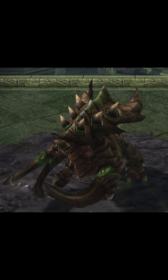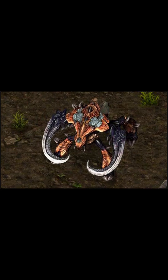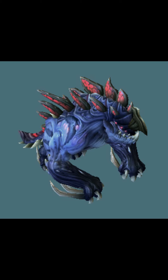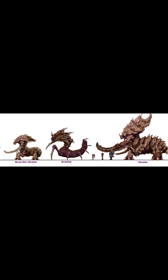Ultralisks used to look like this in StarCraft 1 but now look like this. Ultralisks are the most powerful ground strain the swarm possesses. By the Brood War, prolonged exposure to Vespian gas had resulted in an enhancement to the Ultralisks' physical capabilities. During the Second Great War, some Ultralisks were combined with the essence of Zerus' primal Zerg, making them truly unstoppable killing machines. Ultralisks evolved from the docile Brontolith, a creature that the Ultralisks now bears little resemblance to. This is how the Ultralisks have evolved during their discovery. Kerrigan can summon an Ultralisk in Heroes of the Storm.